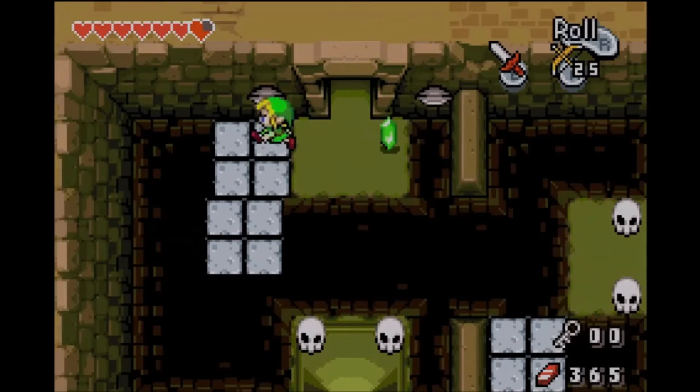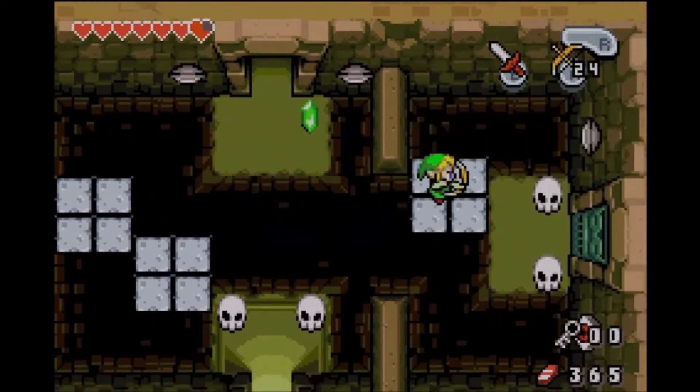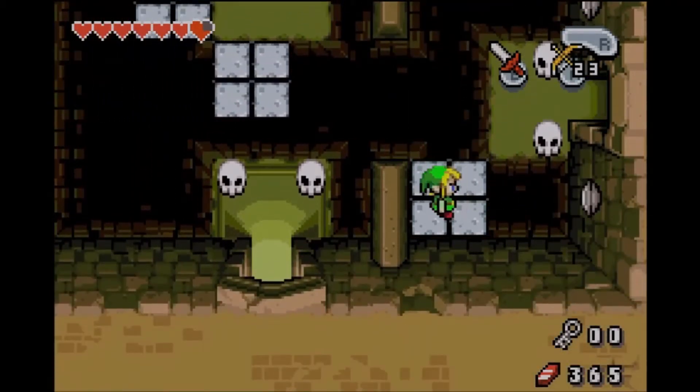But we need to find the map first to make that even more effective. Hit the eye there, and hit the eye there, and open up the door.